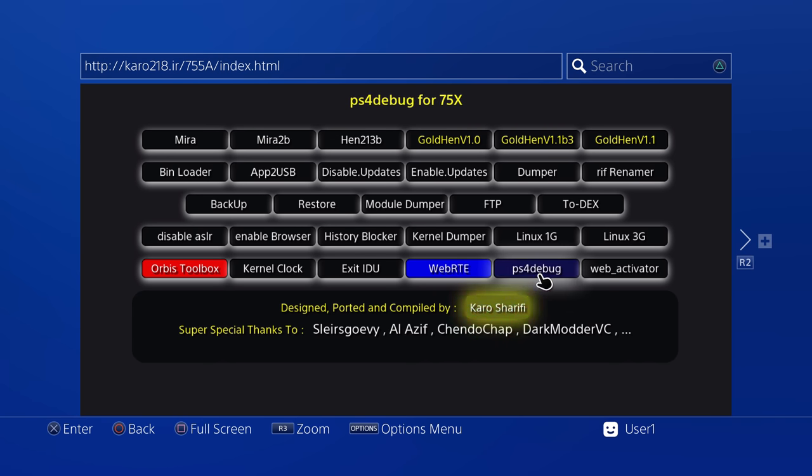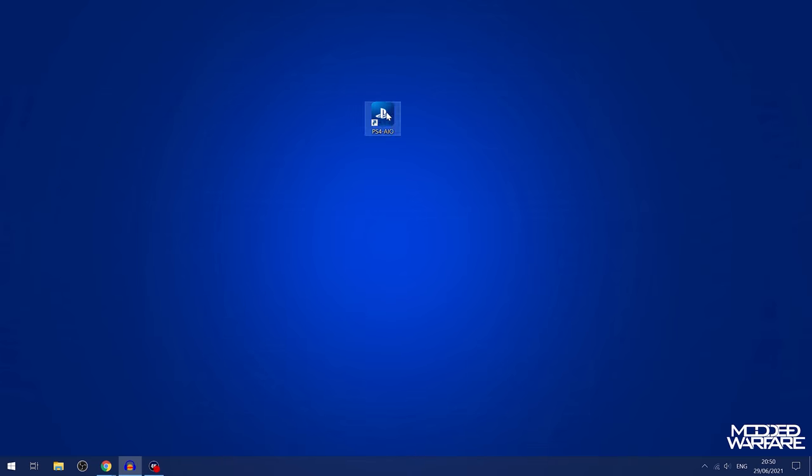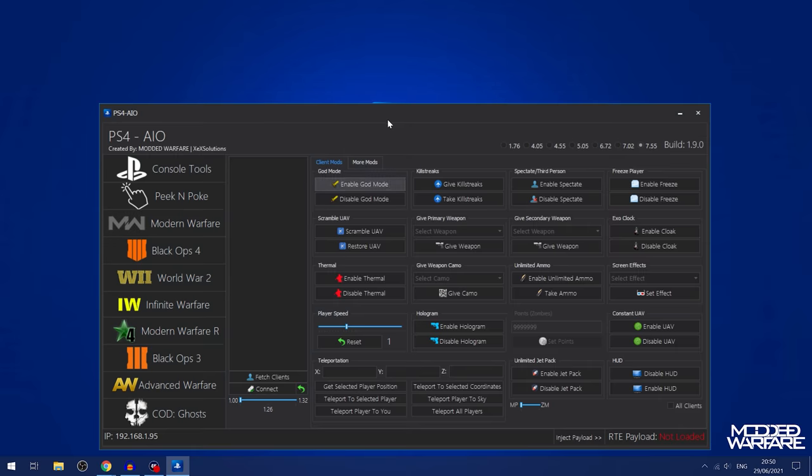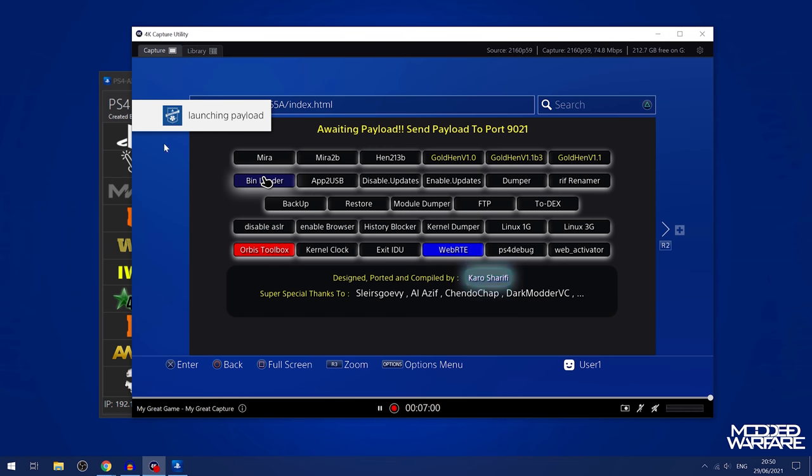So you can either run the PS4 debug payload from the exploit, or you can load the PS4 debug payload from the actual tool itself by running the bin loader. When you run the bin loader and switch over to the computer, you just have to run the tool — whichever tool you're using, it will probably have the ability to inject the payload. Select your firmware in the top right, enter your PS4's IP address in the bottom left-hand corner, and then click the inject payload button. As you can see, it has loaded the PS4 debug payload right there from the actual tool itself, rather than loading it from the exploit. So you can either click that and load it that way, or use the bin loader and inject it on the tool. Once you have the payload running, you can then run the game that you want to mod — so we'll just do Black Ops 4.